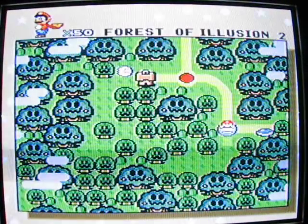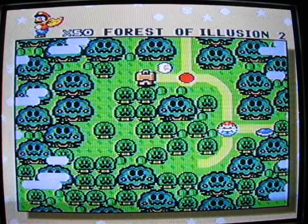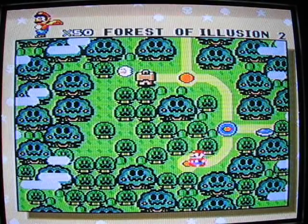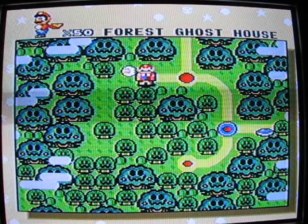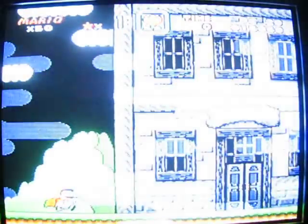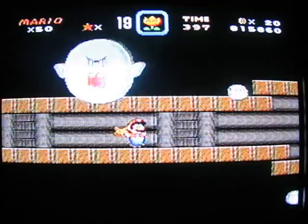The last one we're gonna do for the day is the ghost house. Let's go back here - that's number four in case you didn't realize. I think that was four - okay, two exits here in the ghost house. This one's a pretty easy one to figure out.